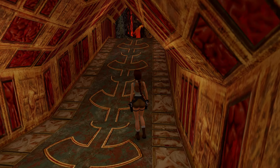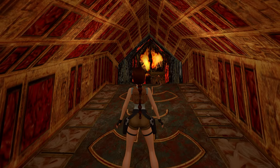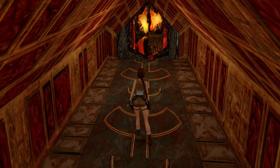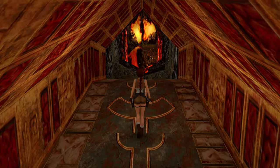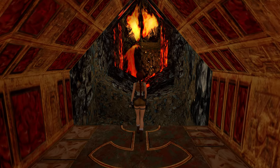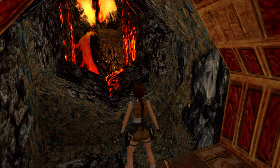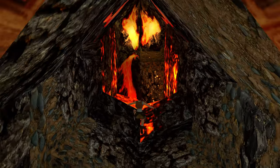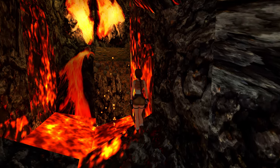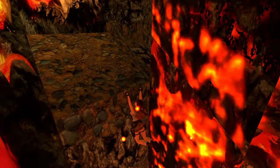Alright guys, welcome back to our playthrough of Tomb Raider 1. This is the first in the chronological sequence of the bonus levels — the Atlantean Stronghold — and it takes place shortly after our escape from the Great Pyramid in the previous level. The story is that Lara has returned to the Atlantean Stronghold to destroy all the remaining Atlantean bioweapons created by Natla.